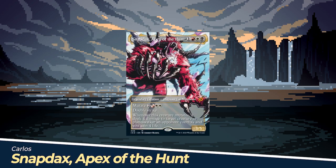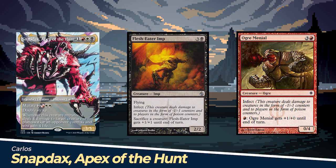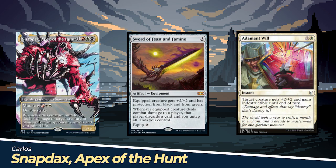We have Carlos playing Snapdax's Apex of the Hunt. Carlos' plan is to play any and all of the Mardu Infect creatures so that Snapdax can eat them up and gain Infect. Once Snapdax has Infect, all he needs is another 2 power, ideally from a sword, and Infect will do the rest. He is the Apex Predator, even to Phyrexians.